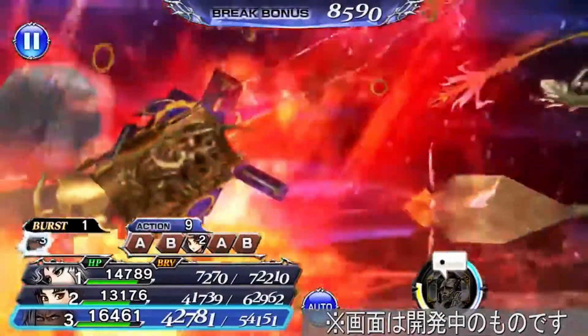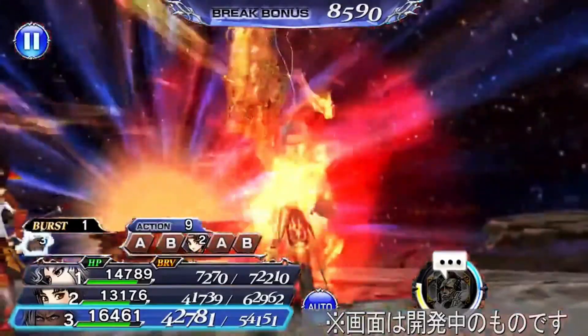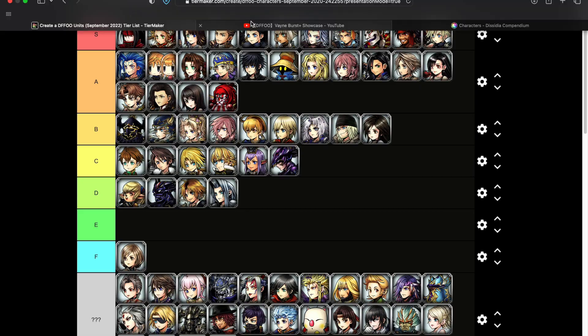Vayne is next. Powering up, got the electricity, he's doing a Eustass Kid from One Piece — freaking made a sword out of metal. Oh, I feel like that's just a better Squall attack. Yeah I like that, I'll have to put him right here.